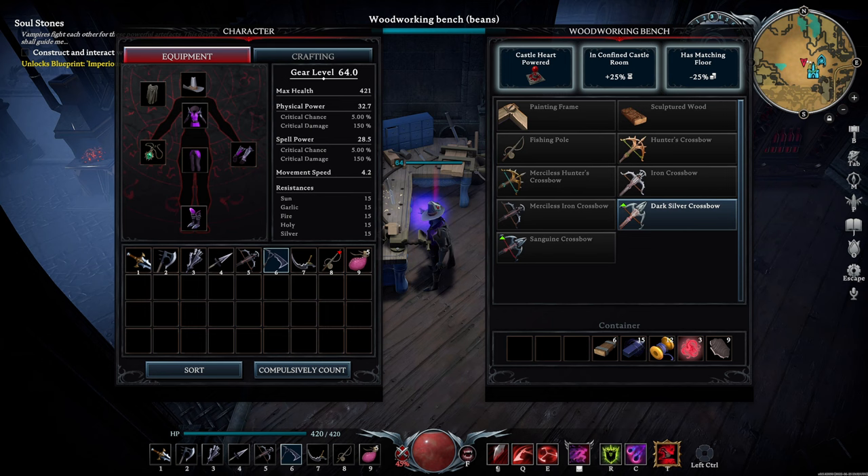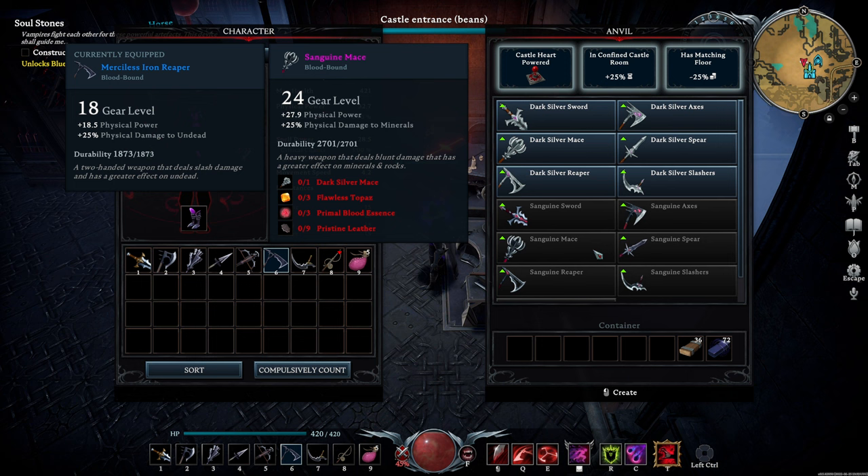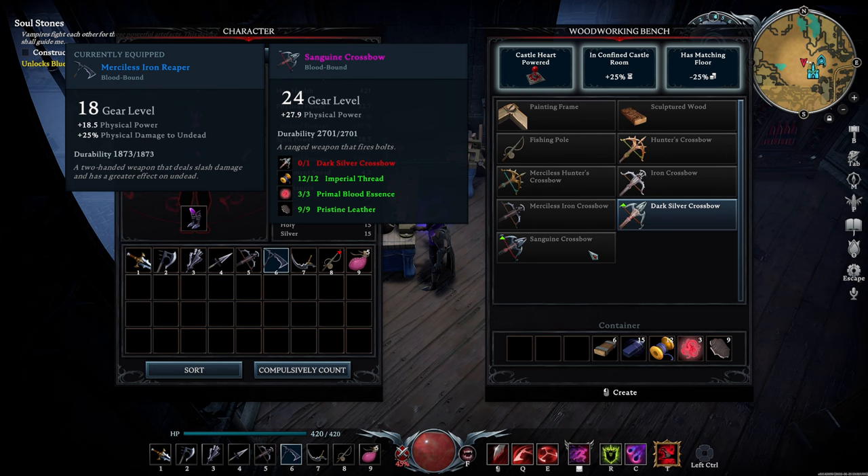Remember to always craft the matching floors when dealing with expensive ingredients like these. To upgrade all the melee weapons to Sanguine, you're going to need 3 of every flawless gem, 54 pristine leather, and 18 primal blood essences. For the crossbow, it uses imperial thread instead of gems, which might be a little easier to obtain early on, so it might end up being the first max level weapon you make.